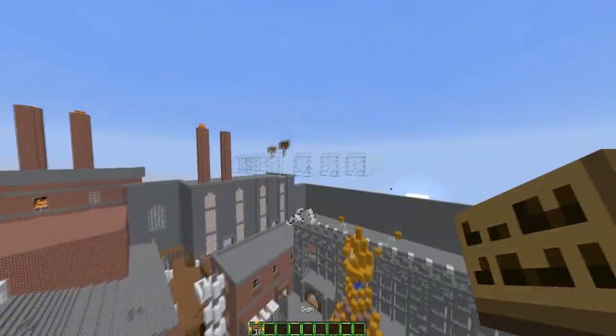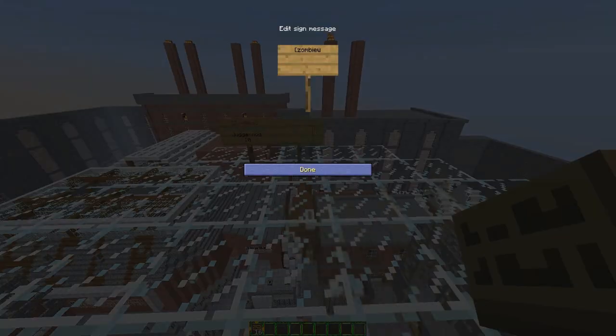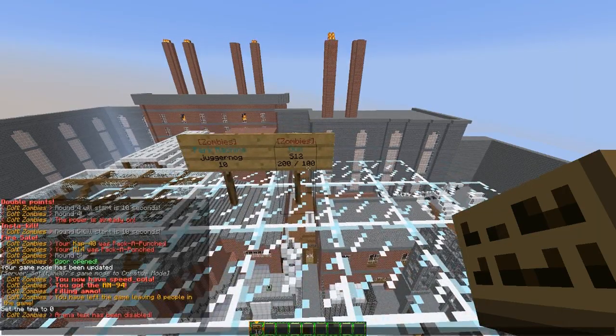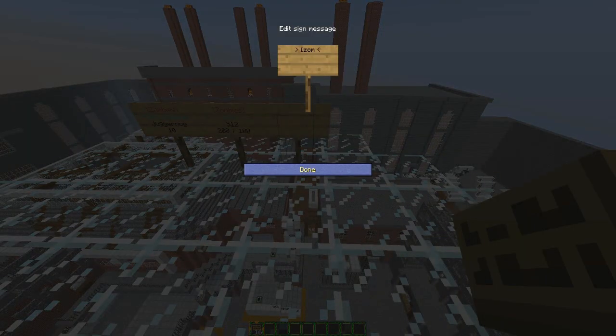Once you've done that you can also make gun signs. Similar method: zombies on the top line, 'gun' on the second, and the gun name followed by the price and ammo. It's going to be an S12 — I believe that's one in the config, you can just edit that in the config. Very, very easy. And then there's the mystery box: zombies on the top line, 'mystery box' on the second line, and the price on the third line.